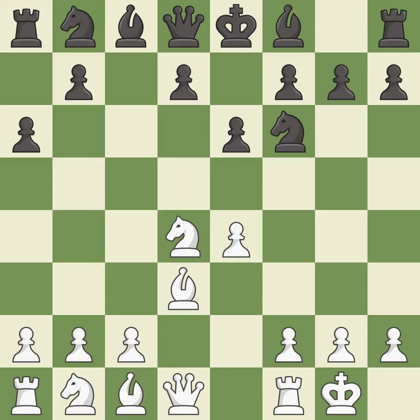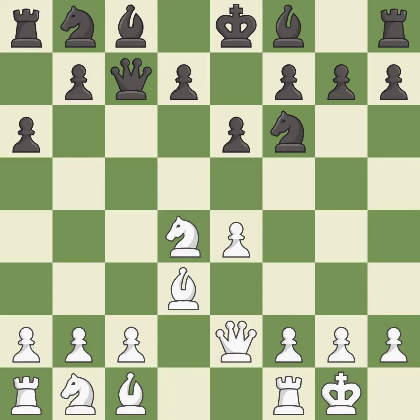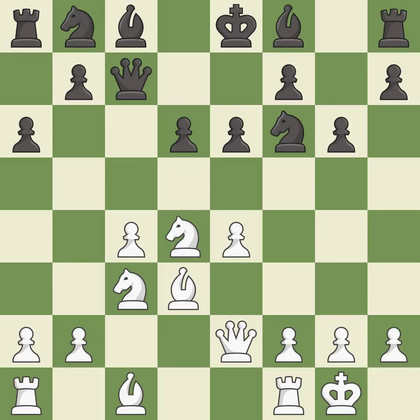Castling gets the king out of the center and activates the rook. Qc7 develops the queen and controls the e5 square and the half-open c-file. Qe2 develops the queen, supports the e4 pawn, and defends the bishop on d3. D6 controls the e5 and c5 squares and opens up the d7 square. C4 takes space in the center and allows the knight to develop behind the c-pawn, developing it off its starting square and getting it into the action.